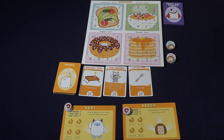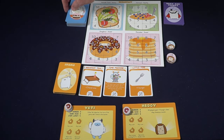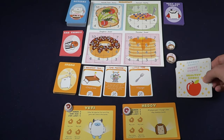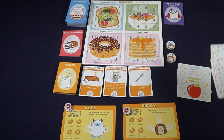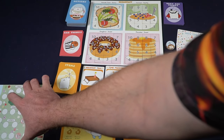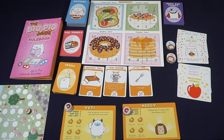Shuffle the action deck, the bad things deck, and the item deck and place them on the left-hand side of the board, then deal out item cards equal to the number of players plus one.